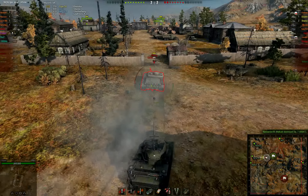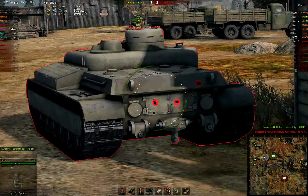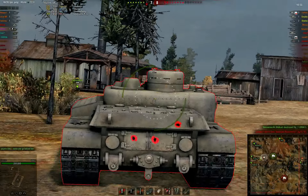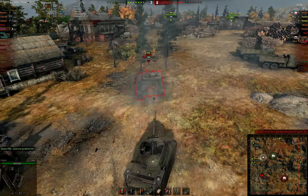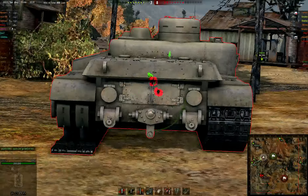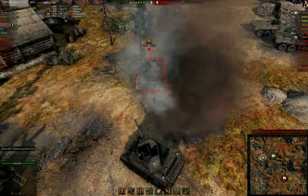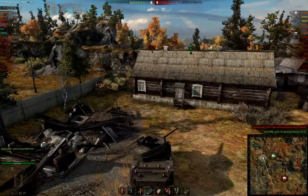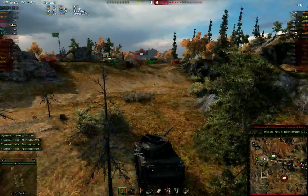Now he doesn't stand a chance — just spamming APCR on his ass. I'm not sure if the regular AP shells will penetrate the commander's cupola, but at this time I was actually just trying to set him on fire. I load some AP shells and aim around — it's all yellow even on the commander's cupola. So more APCR on his ass. Poor Tiger 88 — he could have tried to back up against something.